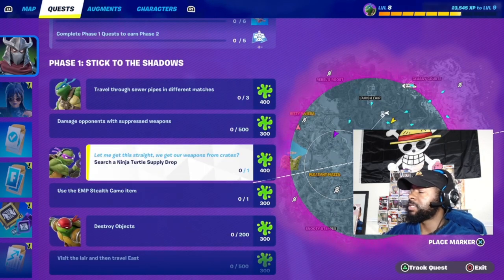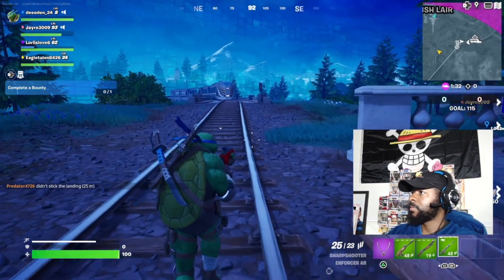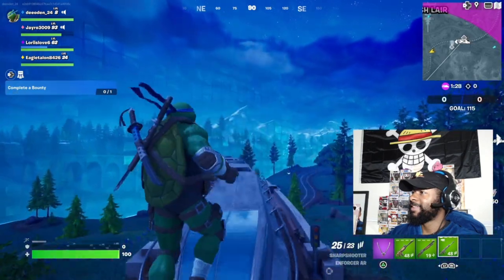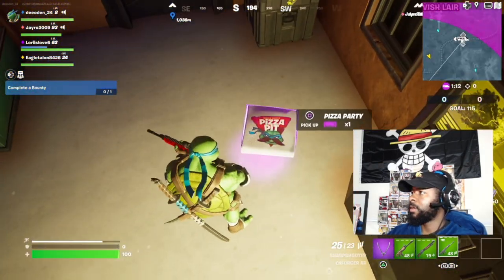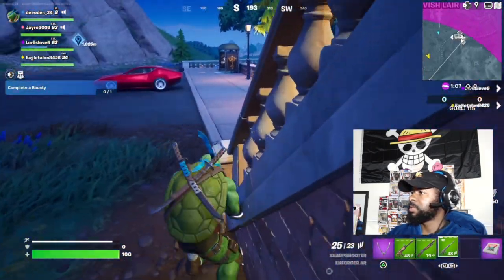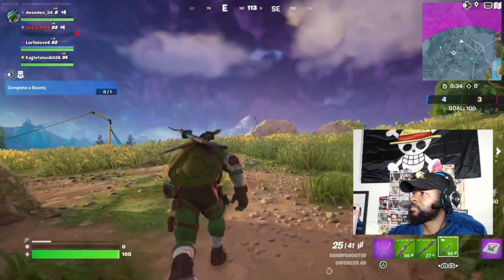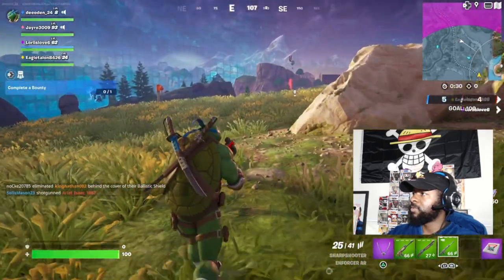We're gonna try to complete as many of these different quests as possible and earn the ooze. I wonder what happens if I stay in front of the train. Hey, it's a pizza party! Let's see what I can do with this pizza — I think that's something new that they added. There it go right there — they got a Ninja Turtle drop, let's see if we can get to it.